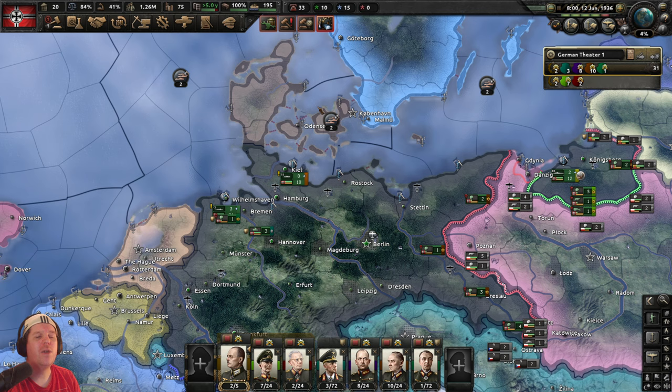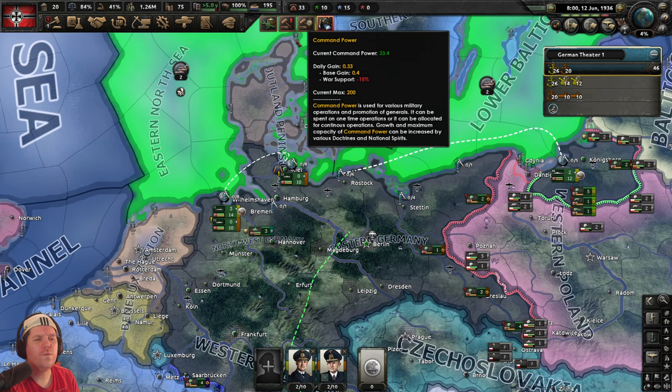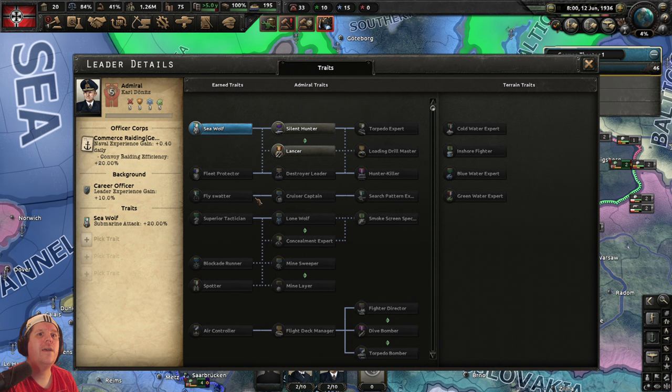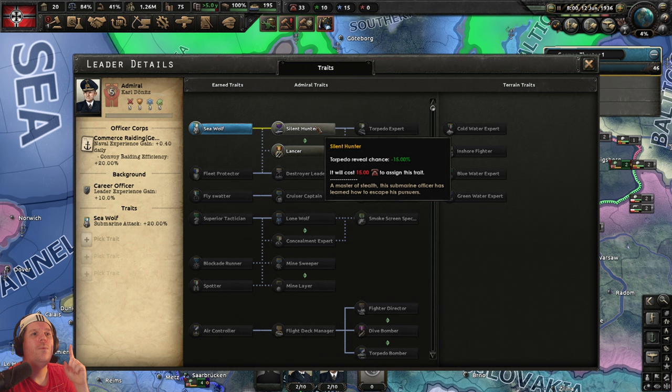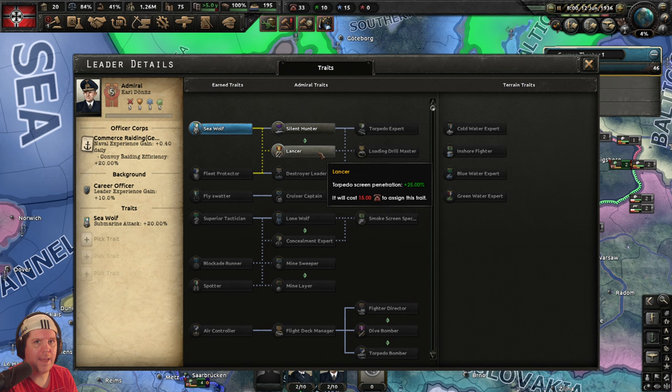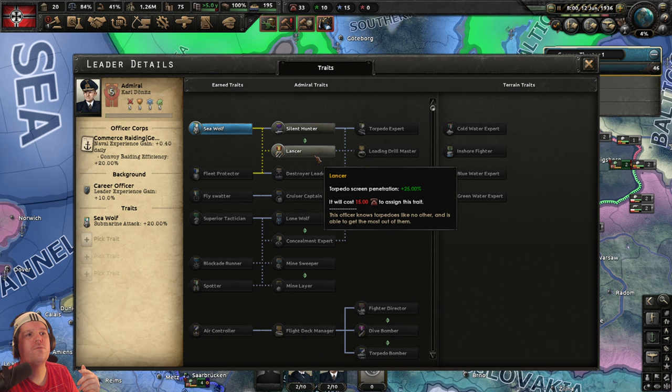Let's press F2 and have a look at the navy. We've got a flashing blue cross next to Dönitz because command power needs to be spent — I think it was 15. Let's check. Dönitz, our submarine commander, has two traits available at 15 command power each. The choices are: Silent Hunter — torpedo reveal chance minus 15% — or Lancer — torpedo screen penetration plus 25%.